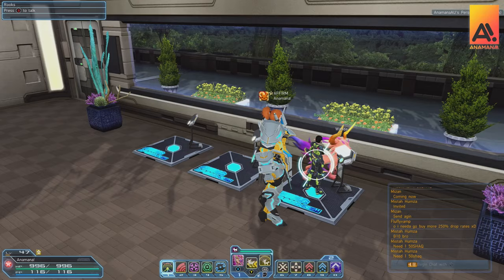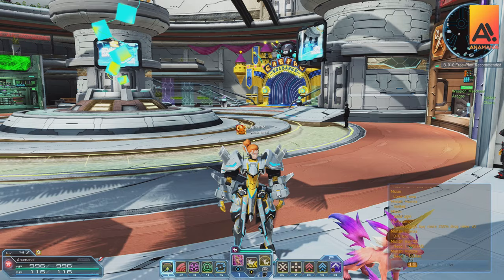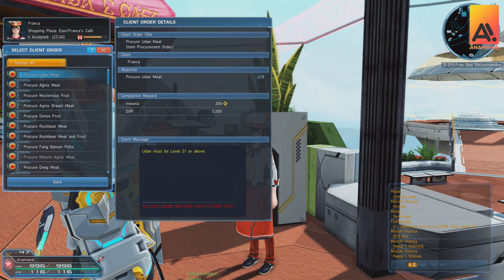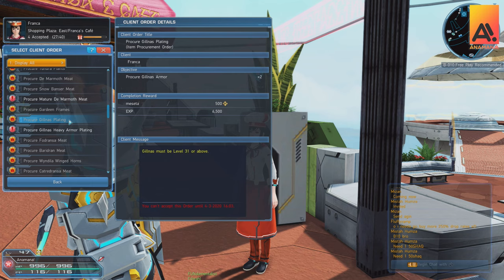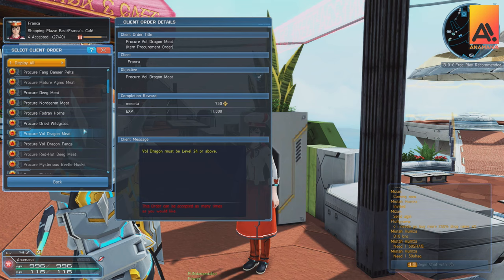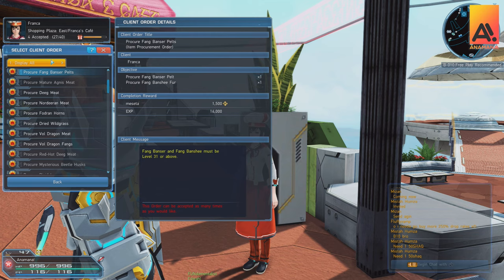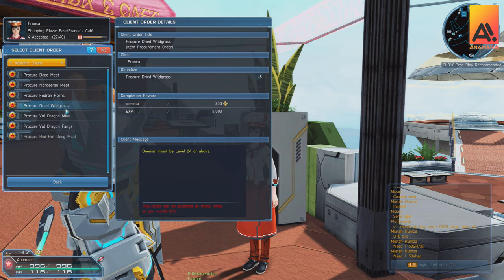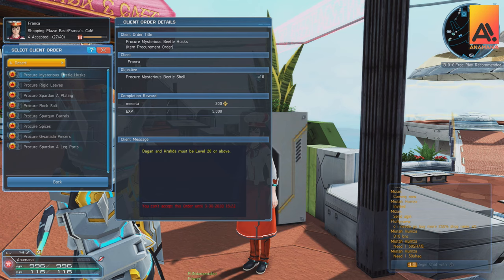Now let's go over where you can get those client orders. In the shopping plaza, using the casino as an anchor point, turn around and on the left side of the big monitor where concerts take place, talk to Franka. All of Franka's client orders are ones your auxiliary can go out on. Pay attention to the level required — the lowest is level 21 and they go up to level 60. Match your auxiliary's level to the client order level. I find it easiest to filter by area, as each area gradually increases in level, so you can move through Forest, Desert, Coast, and so on as your auxiliary levels up.